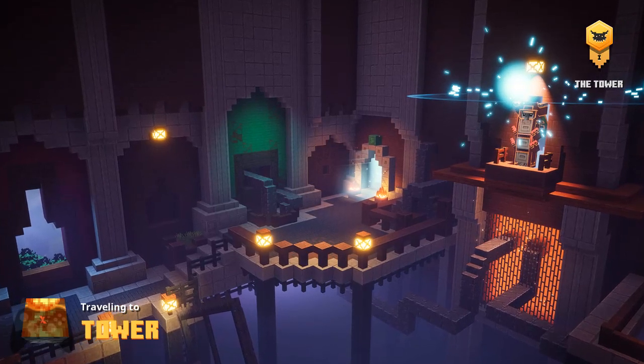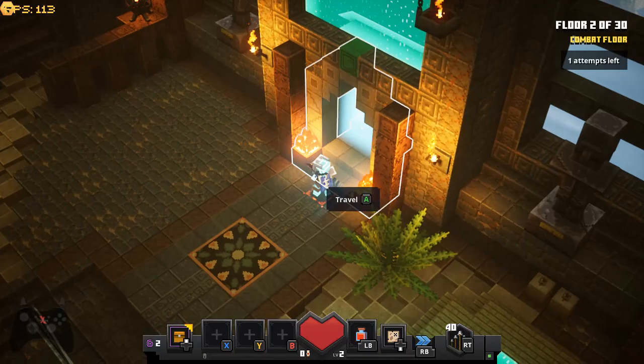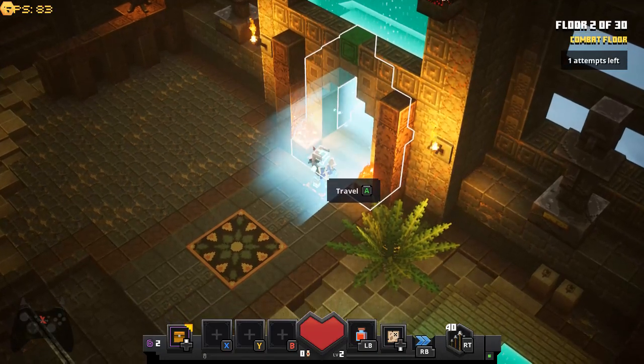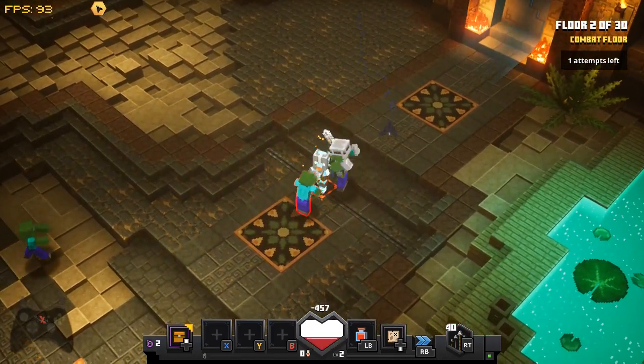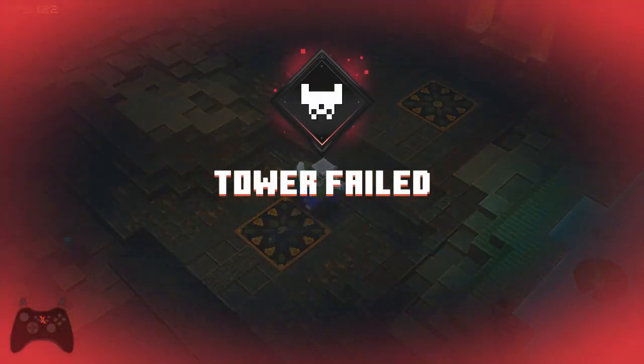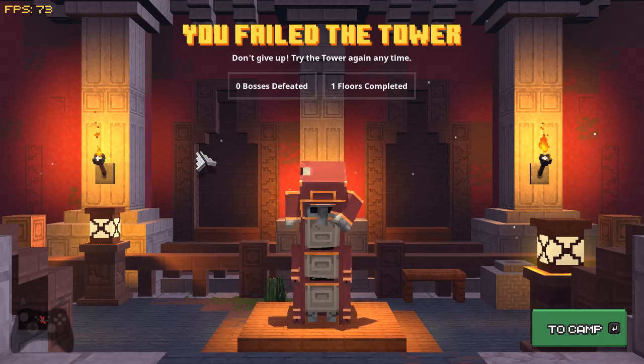I haven't tried this over and over again. The only thing I know that limits this is: if you complete a boss — so you get past the boss — you can't then go back. So that's what we're going to find out about now. Tower failed because I only have one life. It says again: no bosses defeated, one floor completed. Before, if you complete a boss it comes up differently. So not this button — click close and then we go straight back into dungeons.